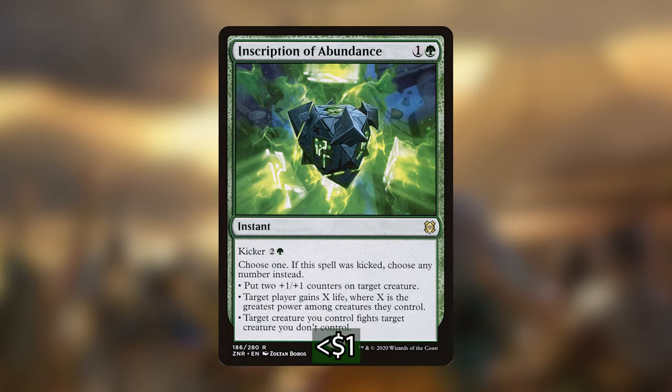Then we have Inscription of Abundance, a kicker spell from the Zendikar Rising set. For one and a green, with a kicker cost of two and a green, we get to choose one effect — but if it was kicked we can choose any number. The modes are: put two plus 1/plus 1 counters on target creature; target player gains x life where x is the greatest power among their creatures; or have a creature we control fight a creature we don't control. The middle mode will usually be our go-to, but the other effects stapled on are what make these kicker spells so nice.